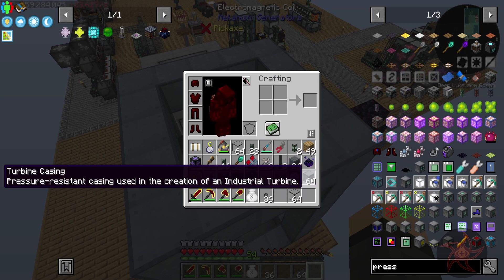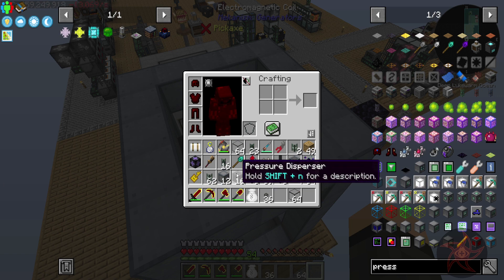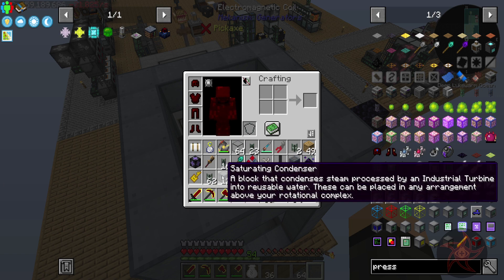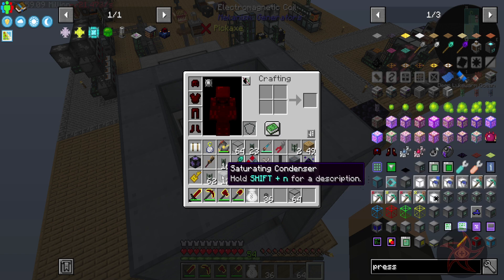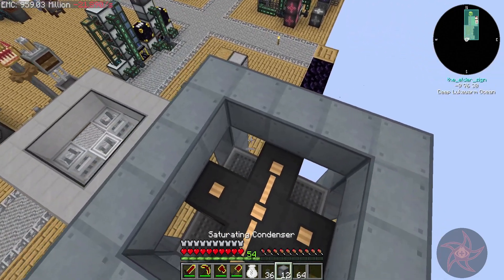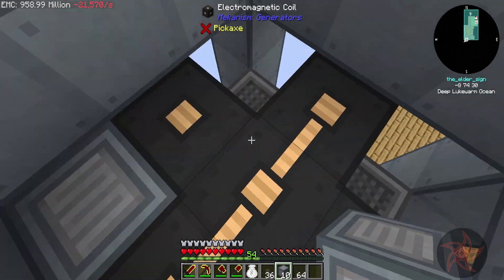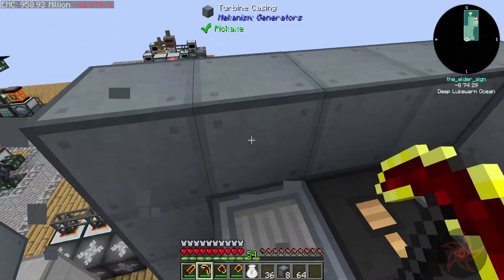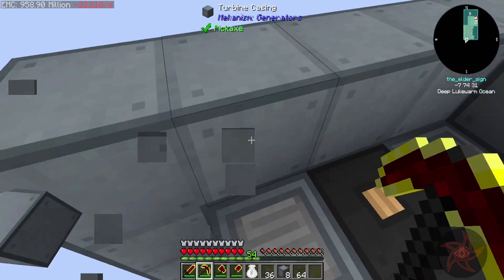Pressure resistant. Industrial turbine. There's our disperser, condenser. Any arrangement above your rotational complex. So what I could do is just four of these for now, but I think I'm going to go ahead and make my turbine a little bit taller.